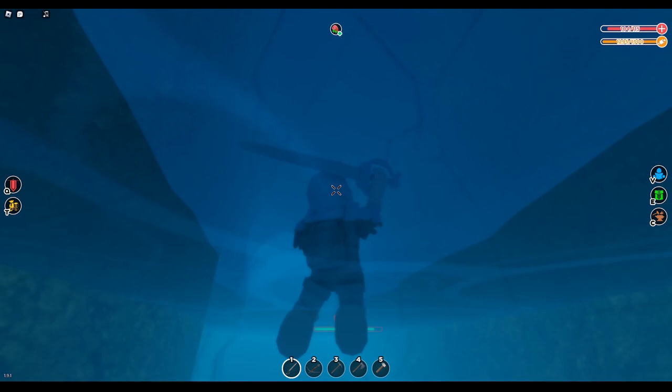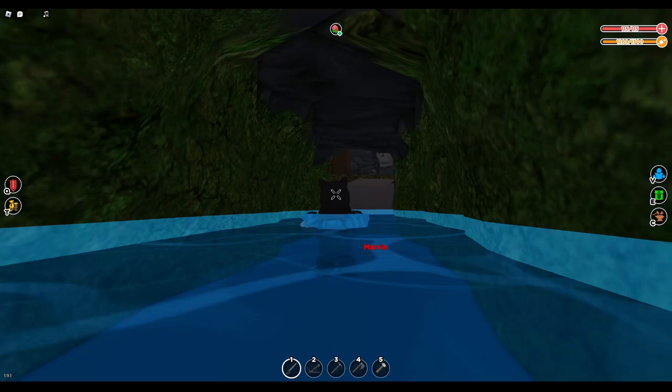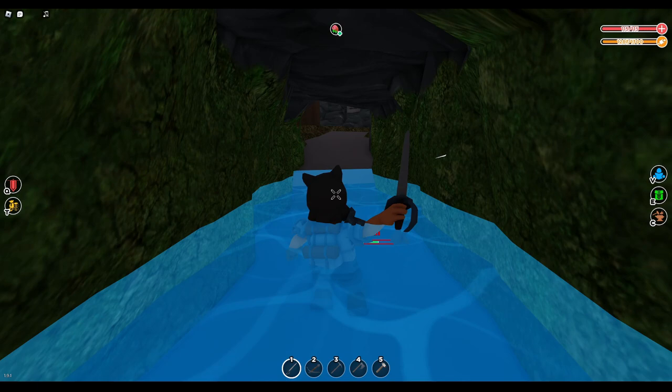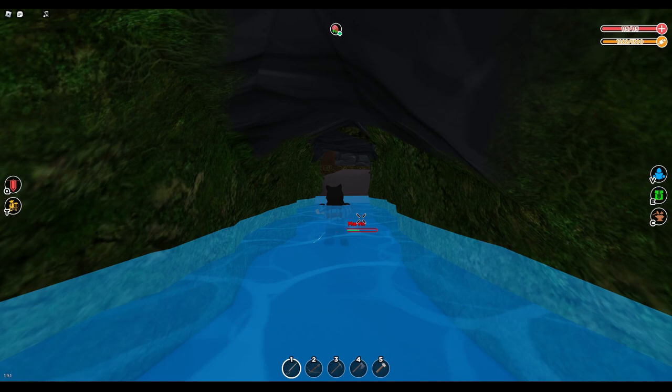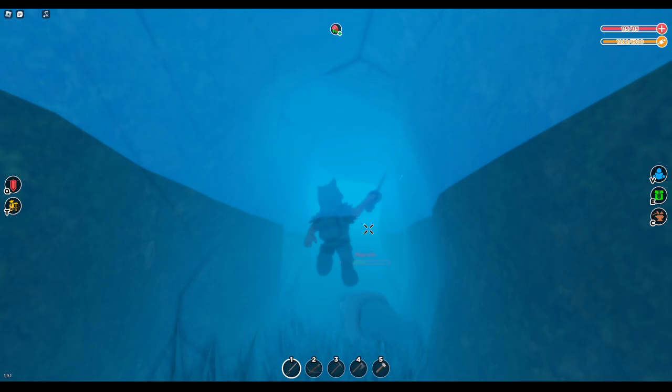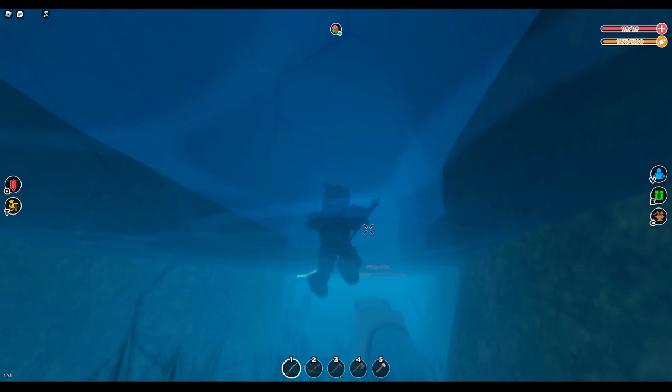For now, use the water method because you get a consistent hit every single time — you hit him about every half a second and he loses health pretty fast. In the future, the best way might be placing a wall down. If they patch both the water glitch and wall building, you'll just have to one-v-one the beast, and you might need a whole team to kill him.